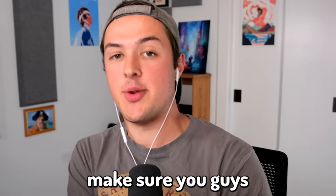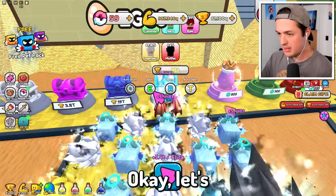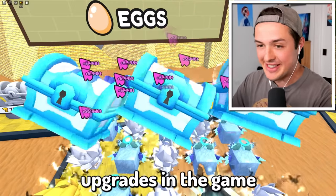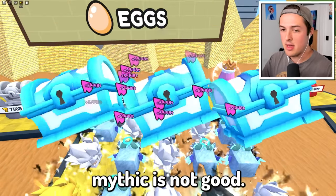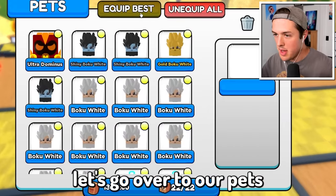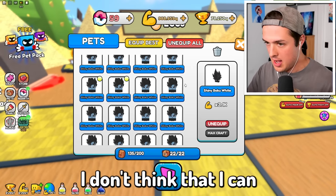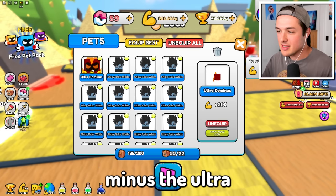By the way, if you guys are enjoying this, make sure you grab your sword and tap it on the like button — if you do, it'll turn blue. Now let's see if opening eggs is actually worth it. I could also be training while doing this. I need at least epics or legendaries, but I will take a mythic — the chance of getting a mythic is not good though. Now that we've done that a few times, let's go over to our pets and equip the best. We just shot up to 85,000 multiplier — we used to be at 55,000. So we actually have the best team minus the ultra dominus.